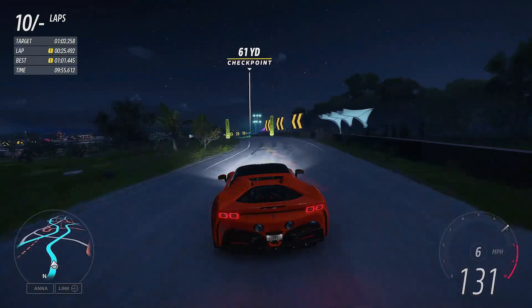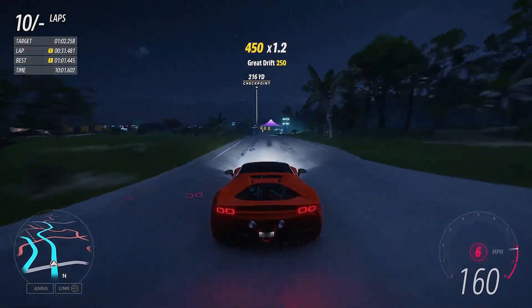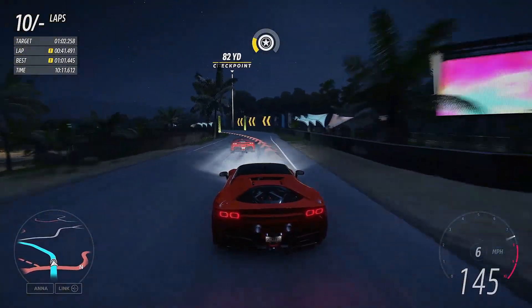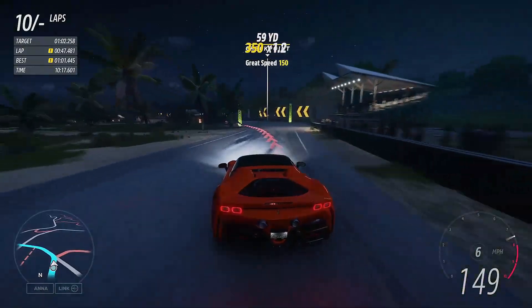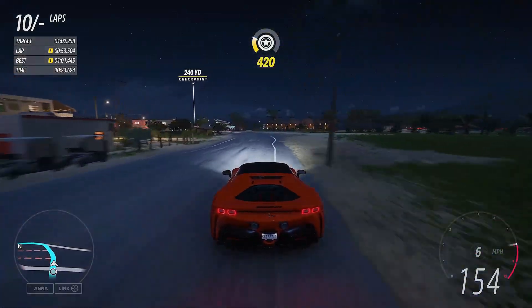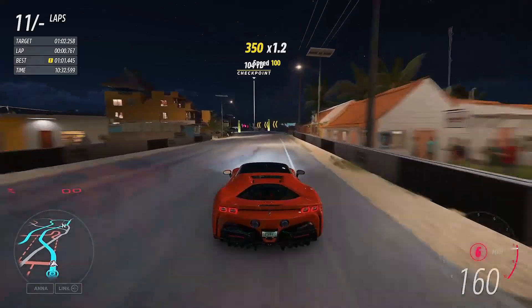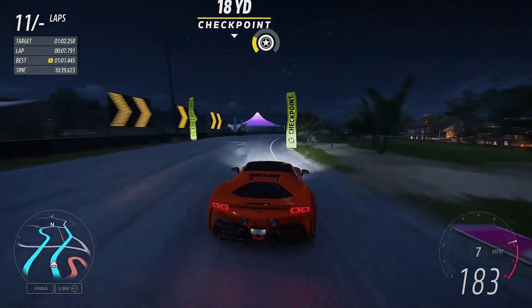Level the throttle around here — this is a tough corner. I need to start cutting that grass a little bit on the right to get a much better run out of there. On to our final lap, across the line — that was a 1:01.4. We can definitely get quicker, but it's dirty so it's not going to count on the leaderboard.